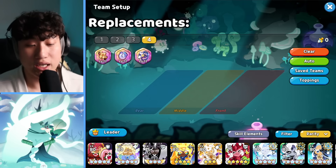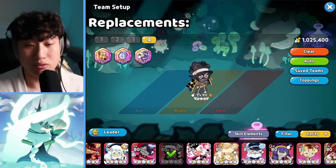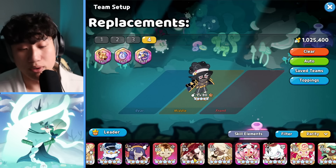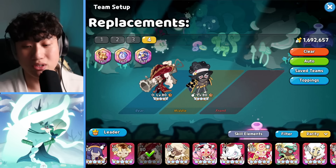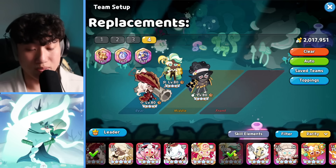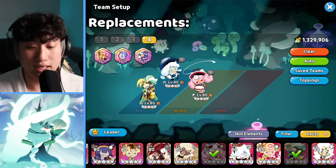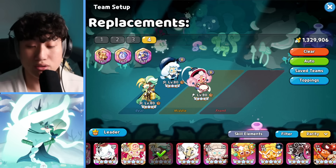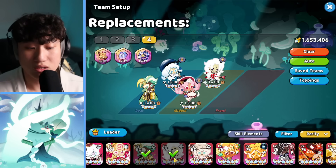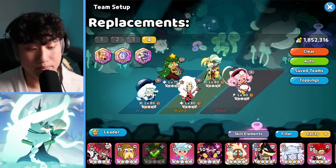For replacements, Captain Caviar is decent with the defense reduction and extra damage. Tartan is also an option but won't do a ton of damage. For buffers you can use Min Choco, Cream Puff, Macaron to buff up Cramblery's damage, or Rockstar as a buffing option - any of the buffers are going to be okay.